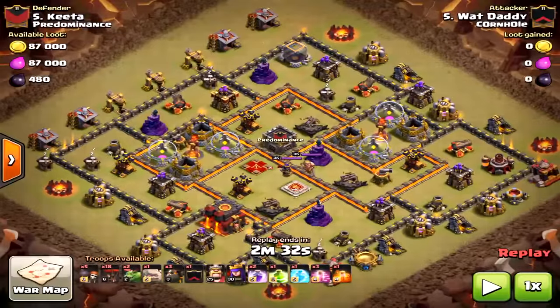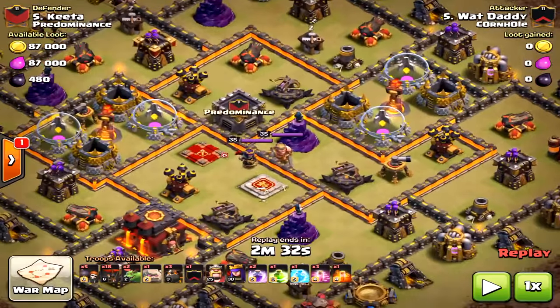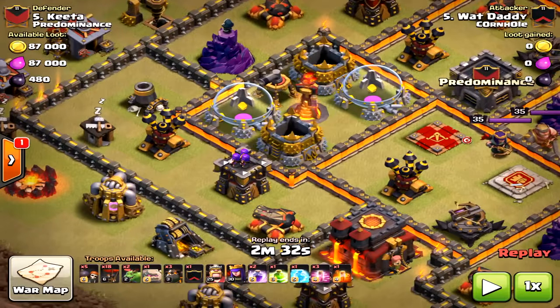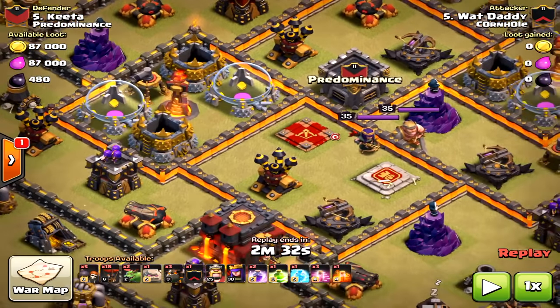What's up poker heads, we have a special attack today — a Town Hall 10 GoLaLoon 3-star without any queen walks or any of that jazz. Look at this base. When you are looking at an air attack, what are you looking for? Notice that the air defense is towards the outside. A lot of bases these days are prone to air attack, so if you can master them you can find success.